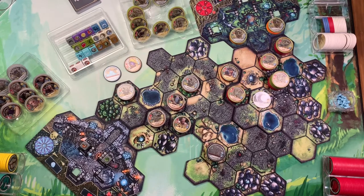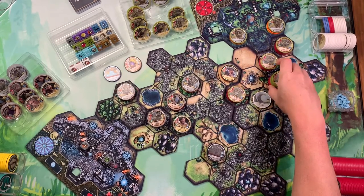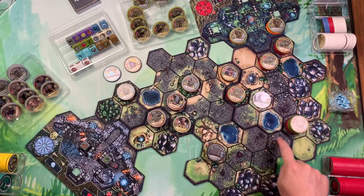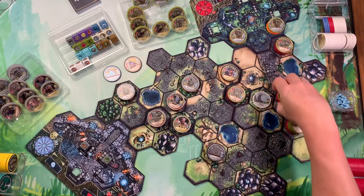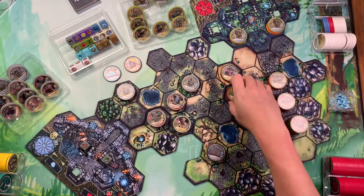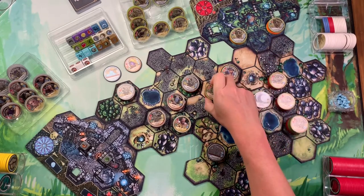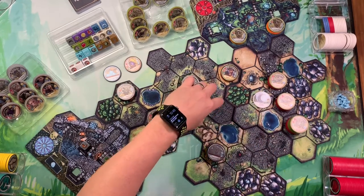Everybody that can attack did attack. Back to the grove tenders — the vine herald goes one, two, one, two, three. The next phase these guys go one, two and one, two, and this one has to get back on the path — so it goes one, two. This guy can't quite get there.